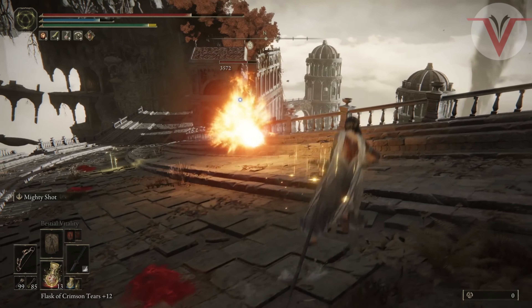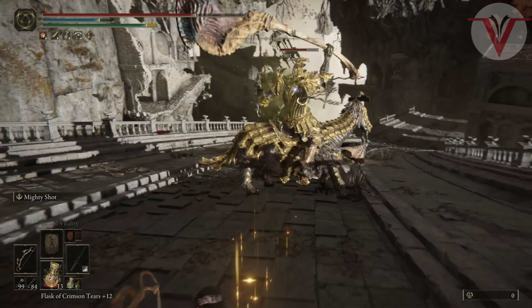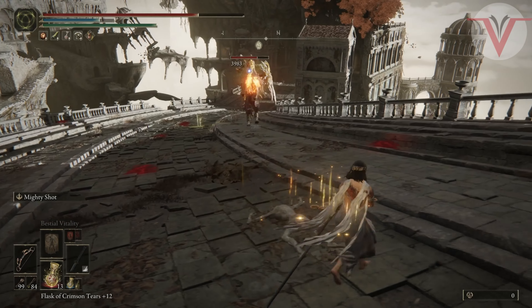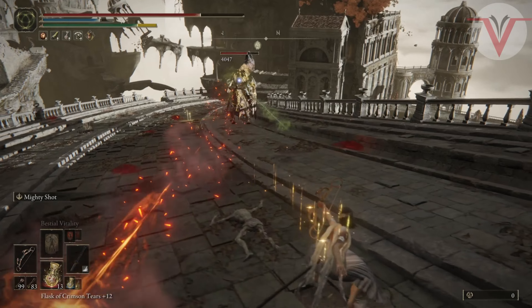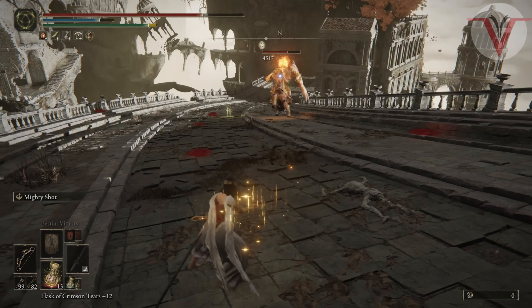It took me about 170 hours into this game before I learned you could jump and shoot an arrow at the same time — yes, jump-shotting is real in Elden Ring. You just want to keep doing this routine: dodging his attacks, getting those poison arrows in, and letting them tick away at his health. Around 5,500 health — roughly 60% health remaining — he's going to start his second phase.